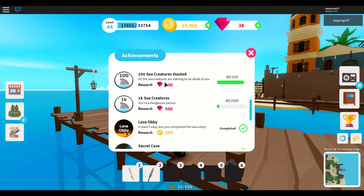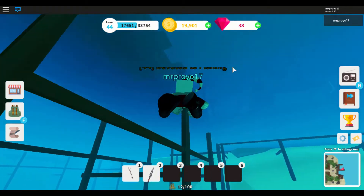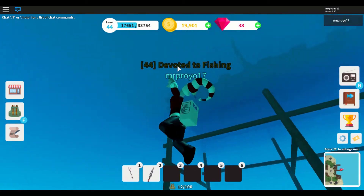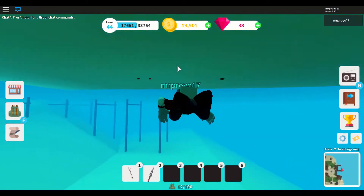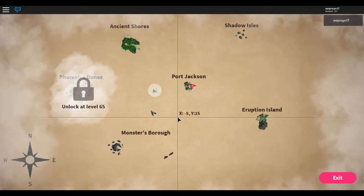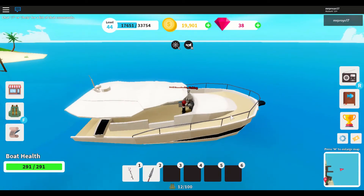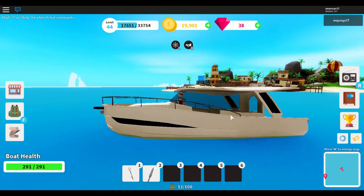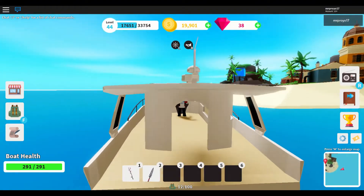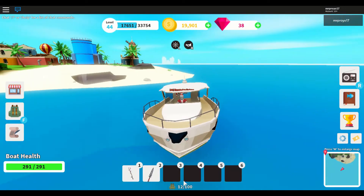The third method is to find pirate ships. Get your boat out and watch for when these ships pop up on the map — you're going to want to put your marker there and go to them. Depending on the rarity they might have sharks, so you might want to have your spirit up.